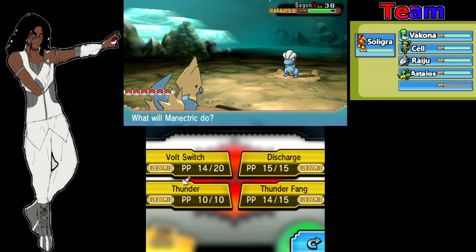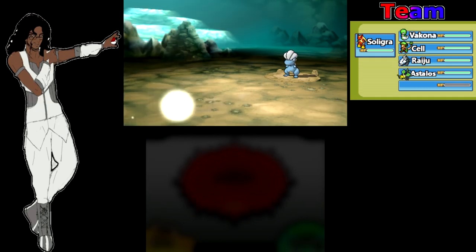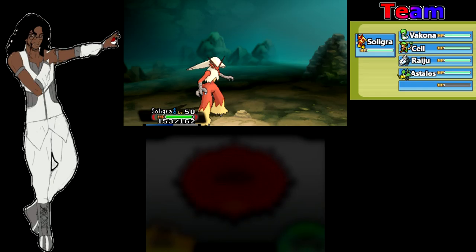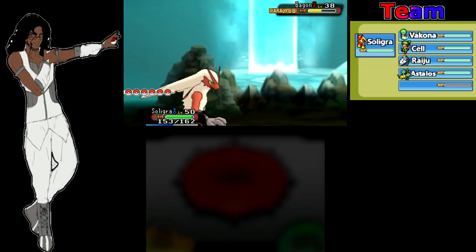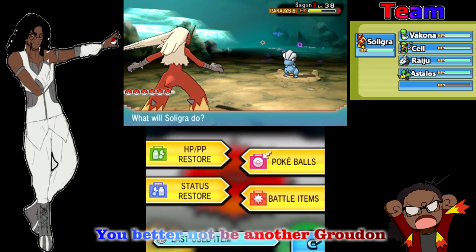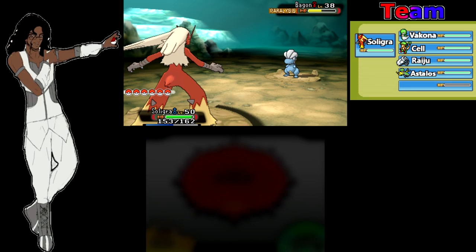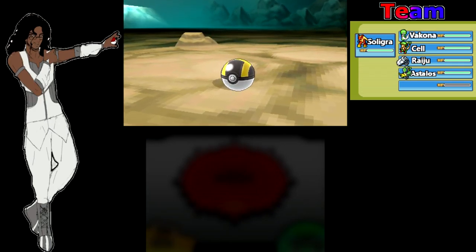The team is definitely gonna have eight to ten Pokemon by the end of the game so I'm gonna rotate them around depending on who I need. Let me switch here — I can switch to Saligra here. Another Crunch, okay — respect. Easy catch now. Or not. Hmm. Try that again. Wow, didn't even shake the ball once. I'm gonna do it again — one more try, can't be that bad. There we go, third time's the charm! We got ourselves a Bagon.